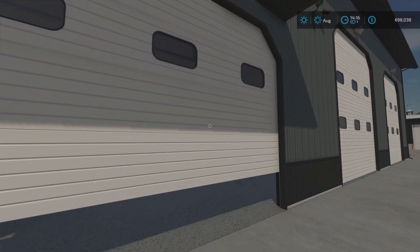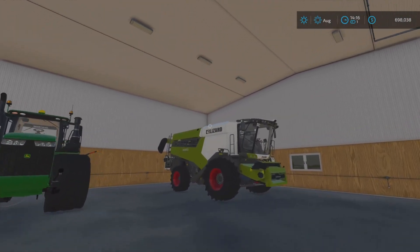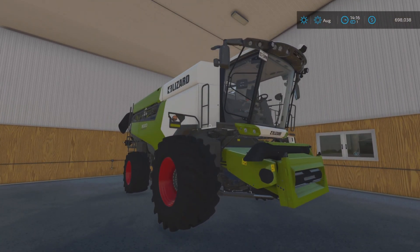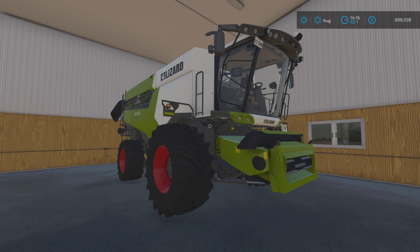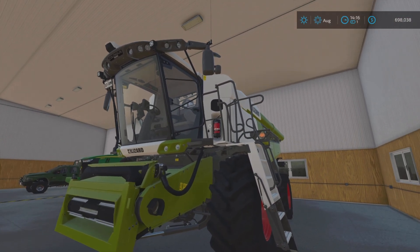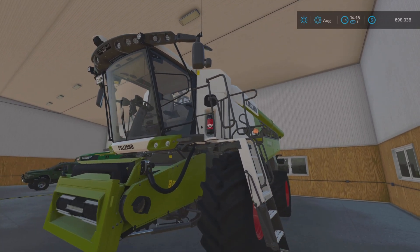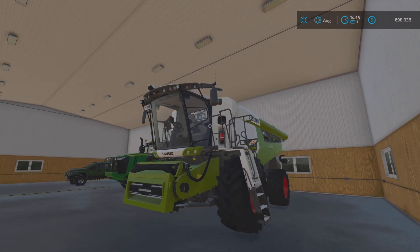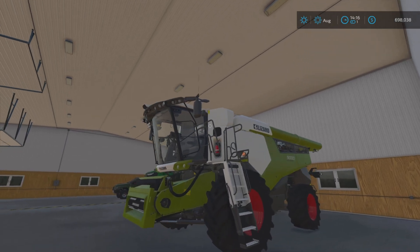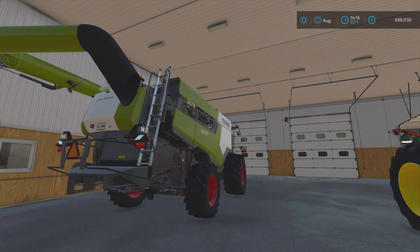Then we've got another workshop shed — Alma Missouri modded — with our Lizard Colossus combine in Claas colors. It holds 72,000-something liters. They gave it a nice overhaul — looks decent, not gonna lie.